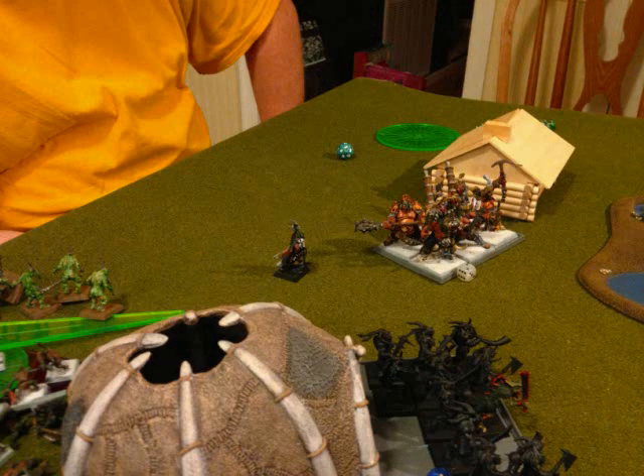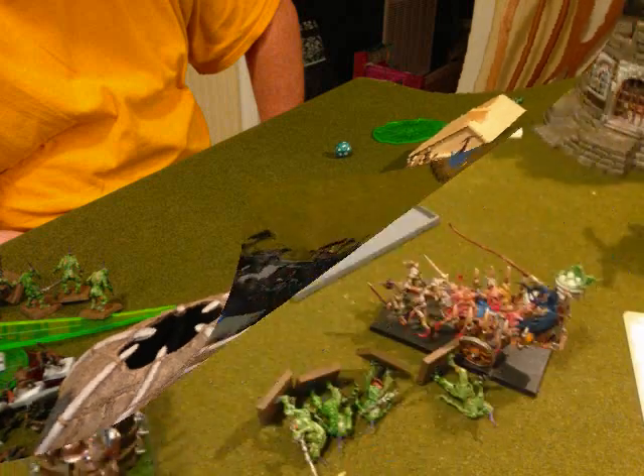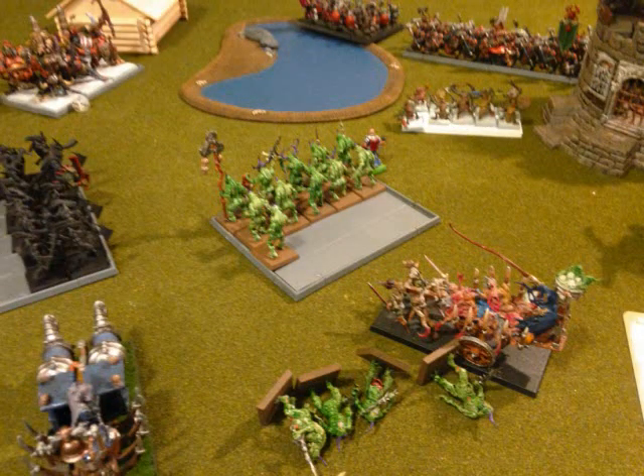We go into opponent turn five. He runs his character off to the side to save him, thinking I'm going to ram everything down that unit — which is about right. But he forgot I had guns in the Maneater unit, so my plan is to Swift Reform and just blow him away. He also moved the Gyro Bomber over the Plague Bearers again and blasted off another four of them.